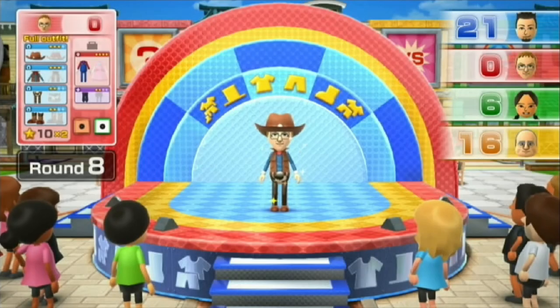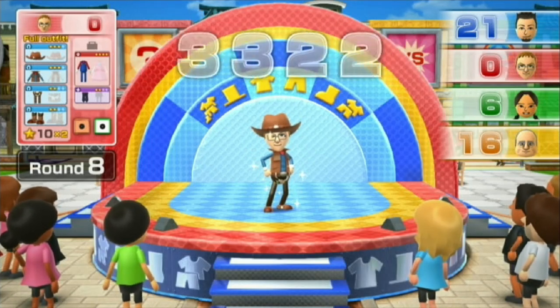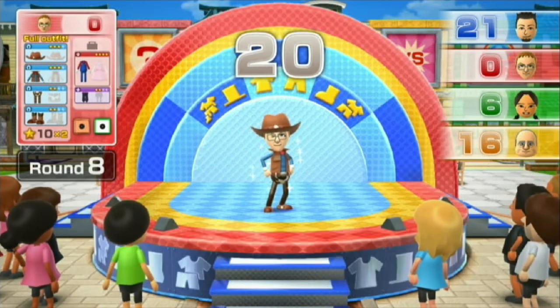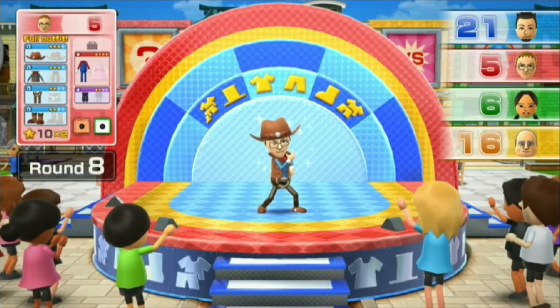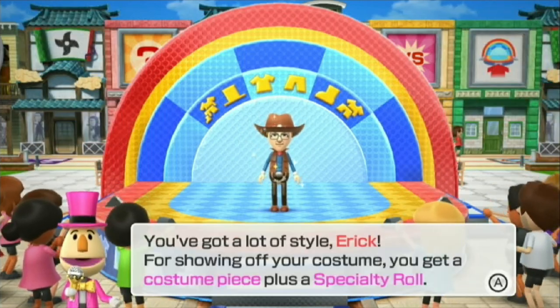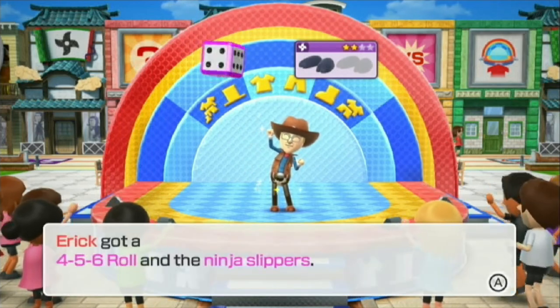Now he gets to show his full costume outfit. So we've seen three full outfits already, and there's one more outfit left. You got 20? Oh my god, you suck. So there's two more full sets that we haven't seen yet — Ninja and Caveman.